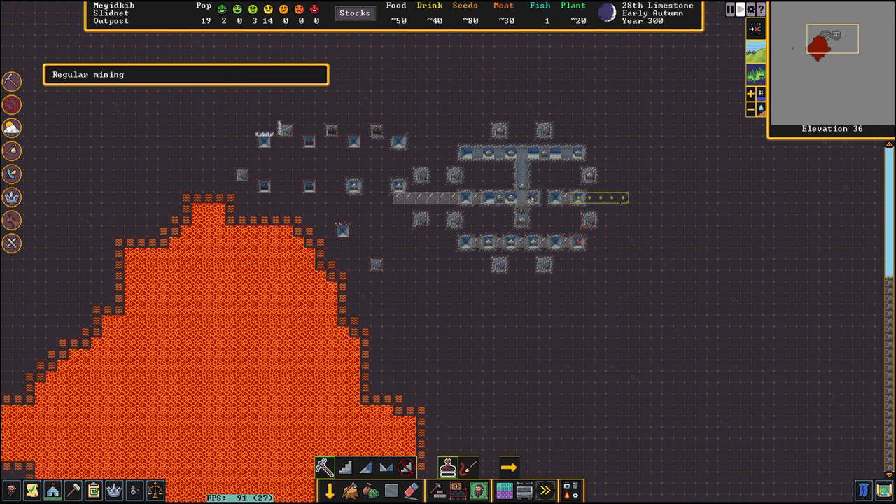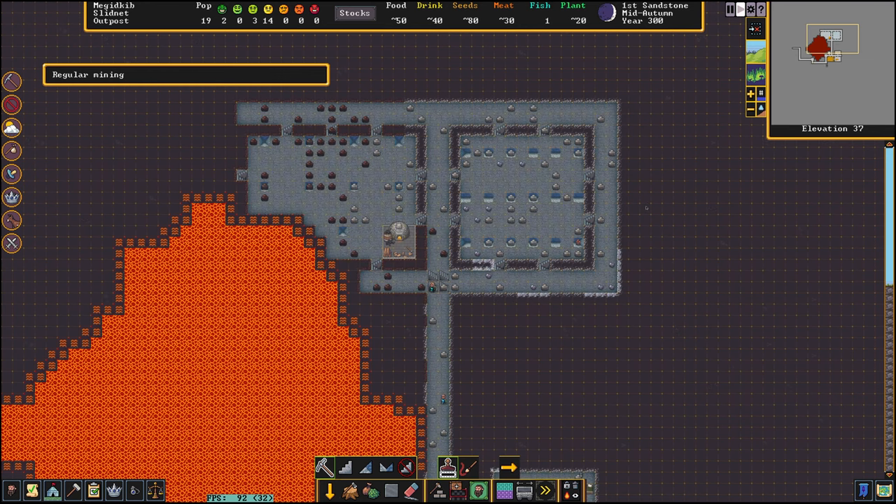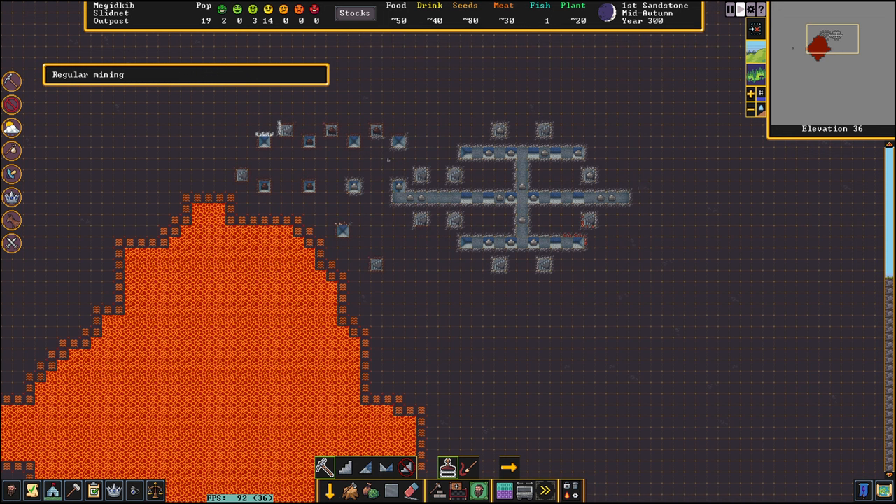I will extend a little bit to the right so that if I would like to add more magma forges later, I can stop the magma flow here with a floodgate and create on the right side another room for my magma forges. I will do the same for the smelters.